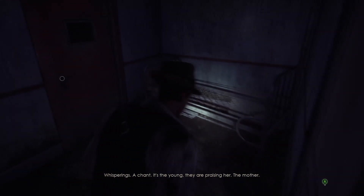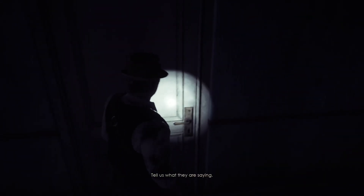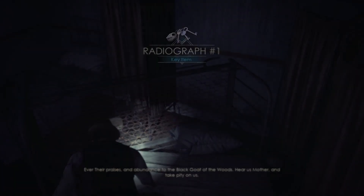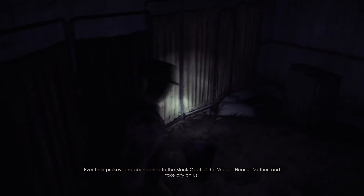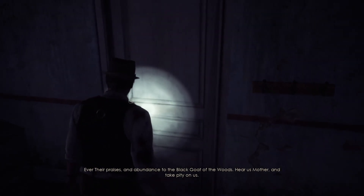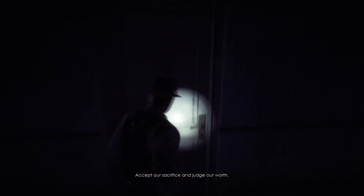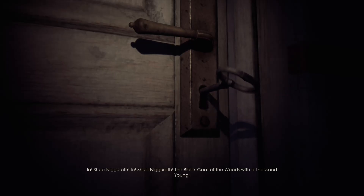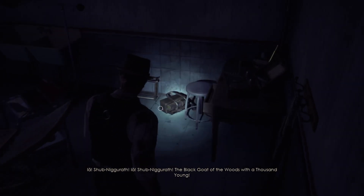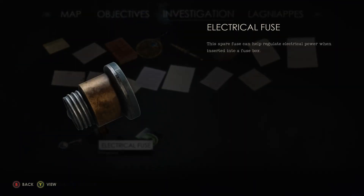I don't sound like someone's having a good time right now. Another x-ray photo? What's behind the curtains? It's a bed. This little hallway — I'm getting Silent Hill vibes, though. It's really good. Surgery room key? Oh, it's a recording. That's for the fuse box.